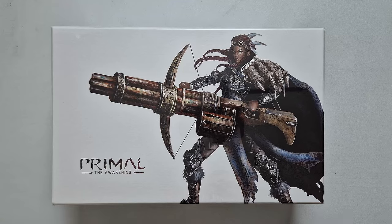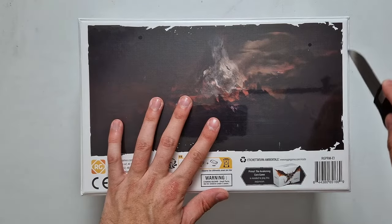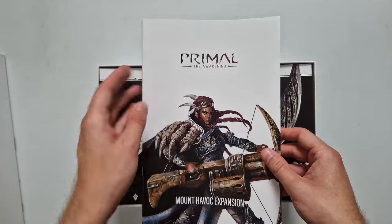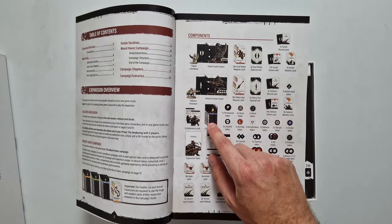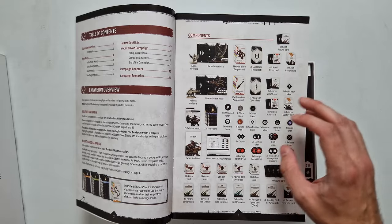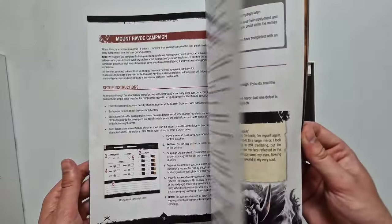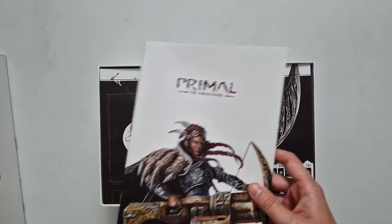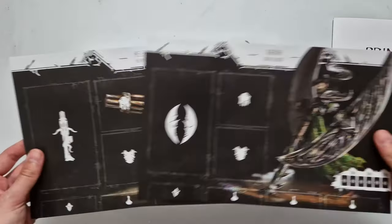First of the expansions, we have the Mount Havok expansion. It doesn't really say anything on the back other than you need the core game. We have a small folder explaining what's included: two new hunters — Helyran and Chara — with all the different cards for them: weapon cards, attack cards, different tokens. There are some new rules as well. One is the heavy gun, the other is dual blades. This is what they also call the fifth player expansion, as this allows you to actually play an additional hunter. The game is balanced around five, not six, even though we have two more here. Very nice character arts.